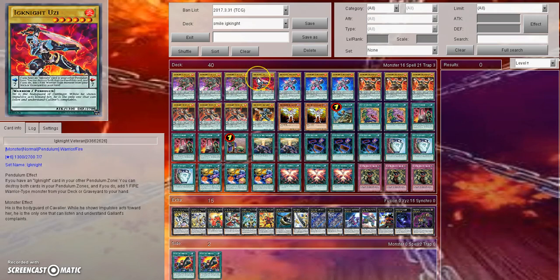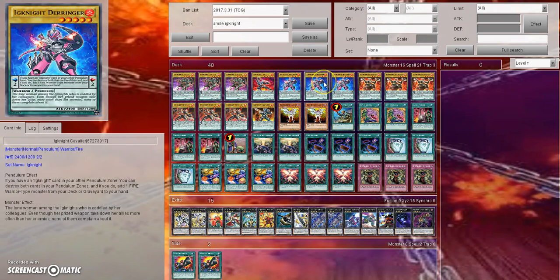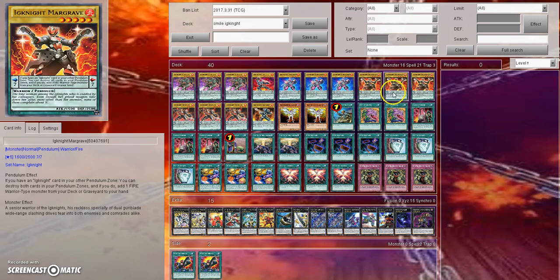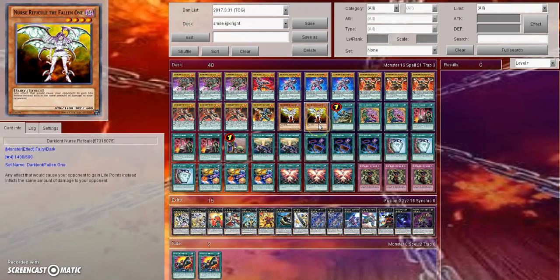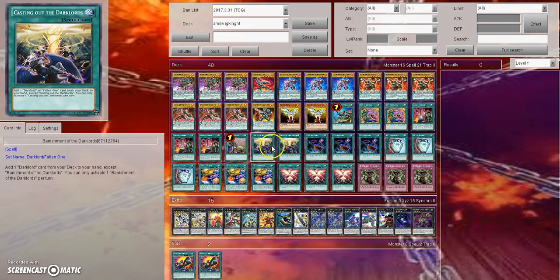So we've got three Gallant, one Uzi, three Ignite Derringer, three Margrave, three Templar, one Crusader, and two Nurse Rafikil. Keep in mind that Konami did a retrain of this card, so it's actually called Dark Lord Nurse Rafikil. That's why you're playing two Banishment of the Dark Lords, because it lets you add a Dark Lord card from your hand, so you can just add Nurse Rafikil.